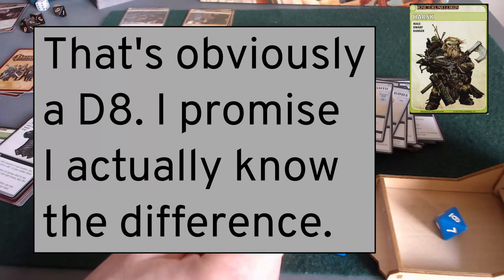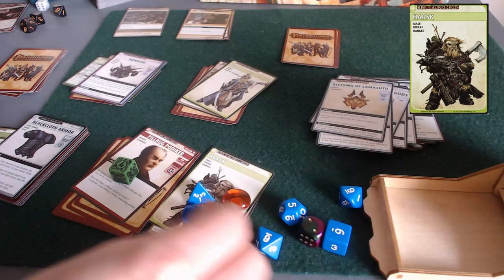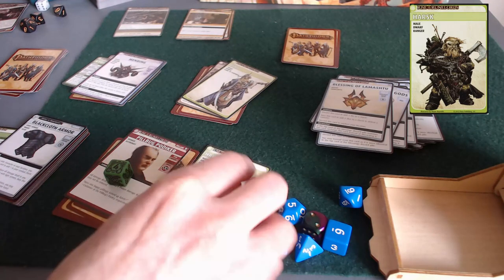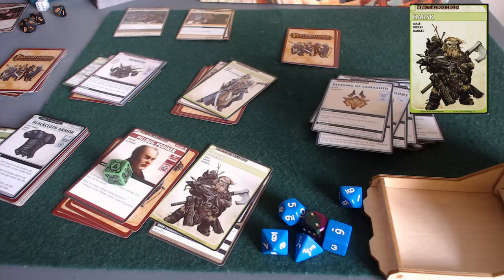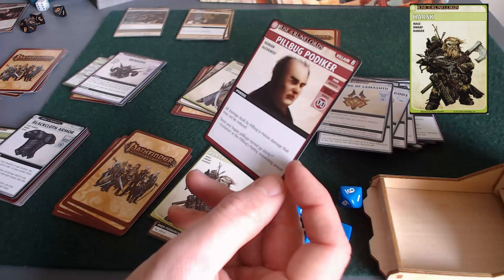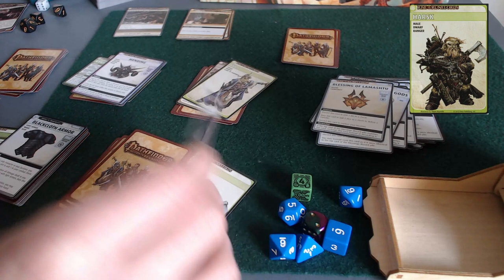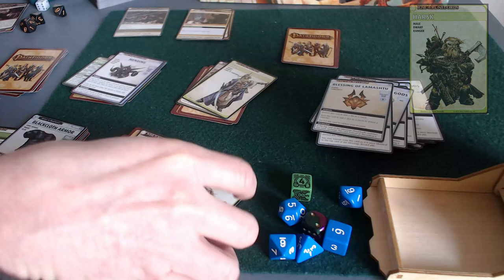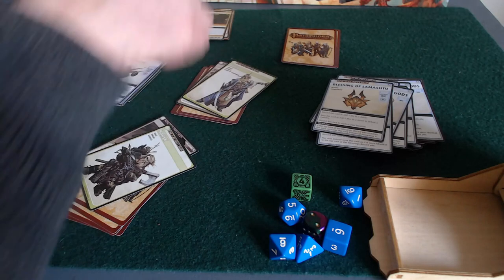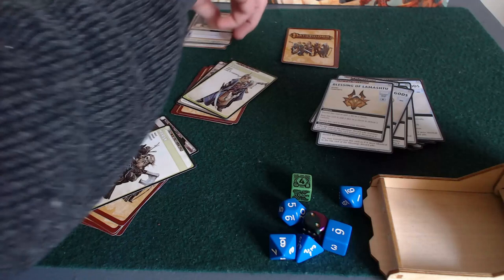He rolled a six on the first d4 - he cannot fail now because even if he rolled a one on all remaining dice, he would have defeated this villain. The villain is defeated and the location is immediately closed. The scenario has been won! That means they both get a random weapon from the box - each character draws a random weapon.